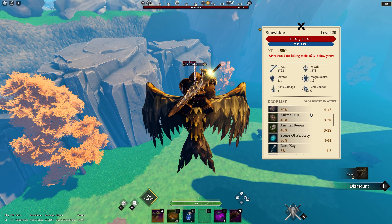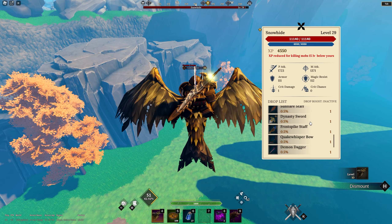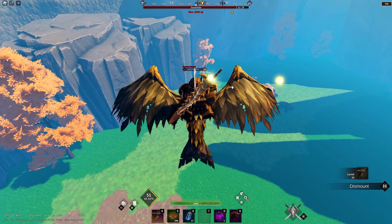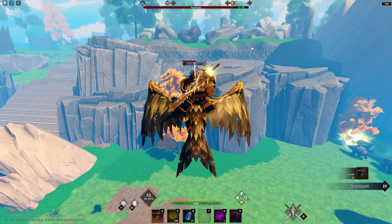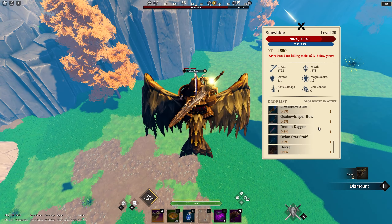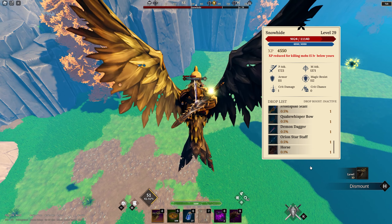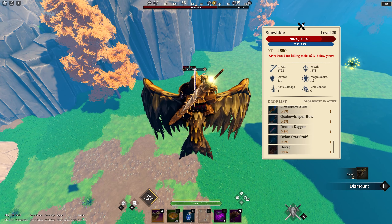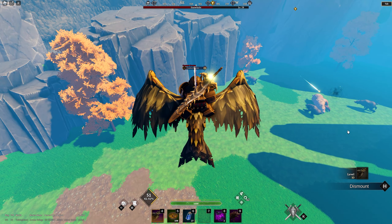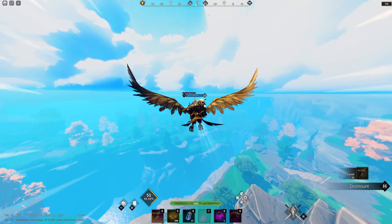Snow Hide is a level 29 boss, which means you can go ahead and fight him at a very early stage. He drops pretty much every single blue item in the game, though the drop chance is really low. Someone over there is actually doing the fight right now and completely cheesing it by standing on a tree — you appear, land on top of the mountain, land on the tree, and you can defeat him from up there. The rarest and best thing you can get from him is the horse mount at a 0.1 drop chance.